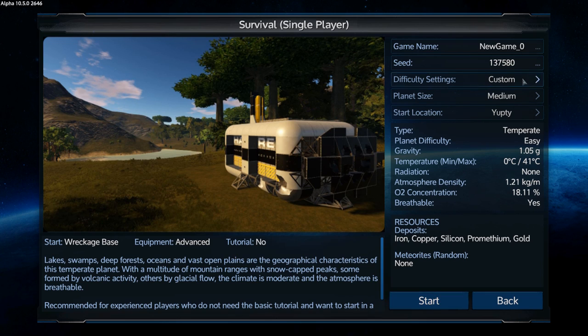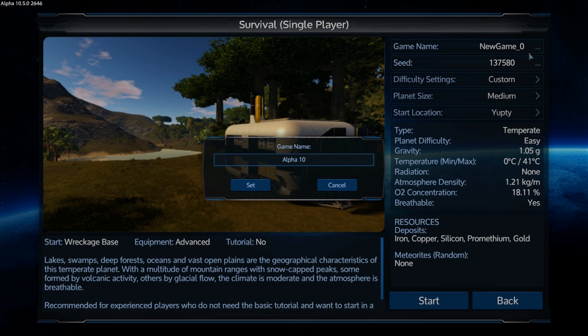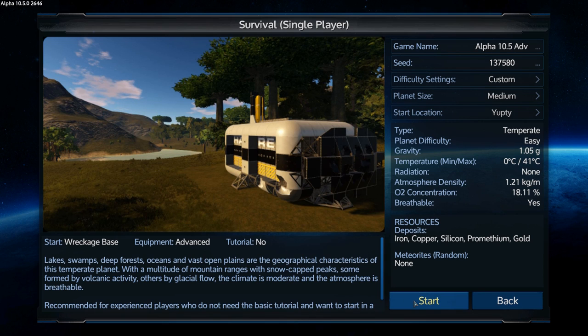So this is Yupti, my seed, and we'll name this save Alpha 10.5 — advanced start. There was an old save from about a week ago that crashed on me and I never went back to it. I should go delete that file. Anyway, here we go — we'll call it 10.5 Advanced. Let's start in a base for a fast start.